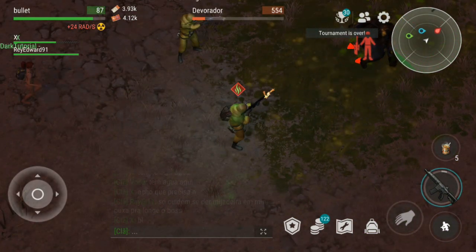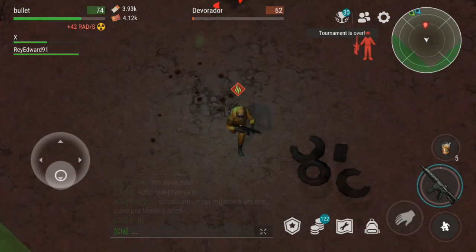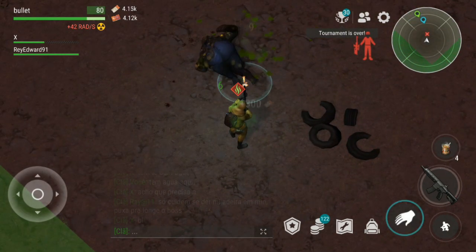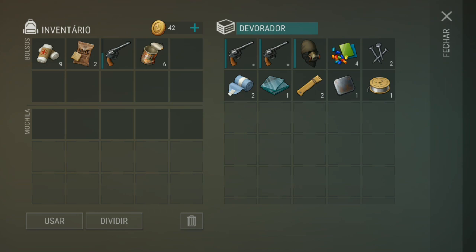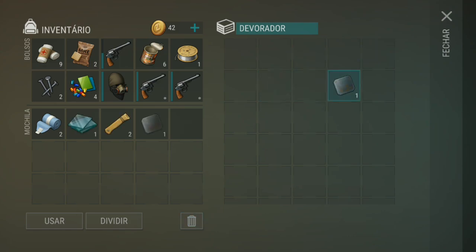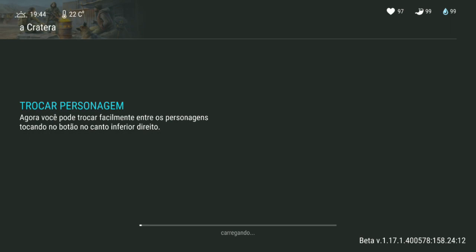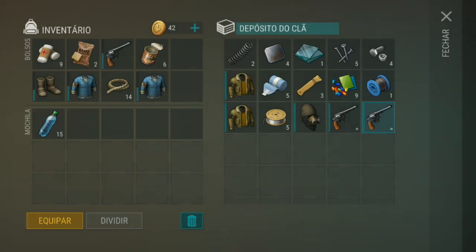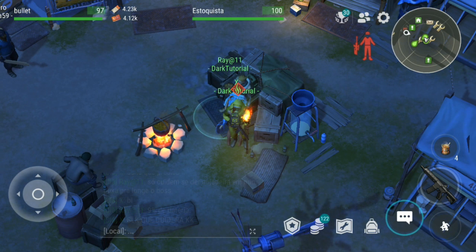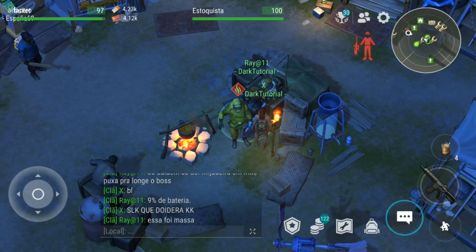Vamos arrastar ele logo pra cá sem ter um perigo. O X já quebrou a roupa dele! Já era! Olha os itens aí mano — sucesso! Bastante coisa galera, agora a gente vai fazer a divisão aqui. Sucesso até aqui mano! Dá um tapa no Jesse. Gostou dessa dica? Se inscreva no canal, marque as notificações pra não perder nenhum vídeo. Um grande abraço e fui, tchau!